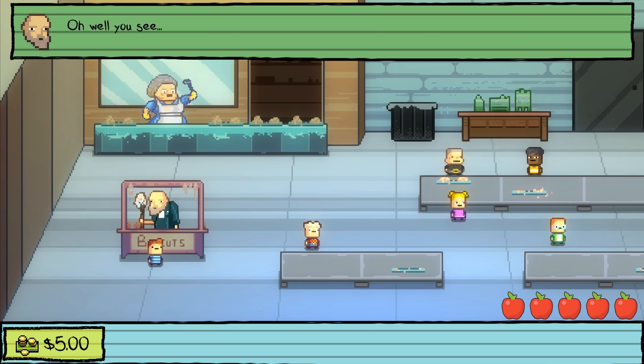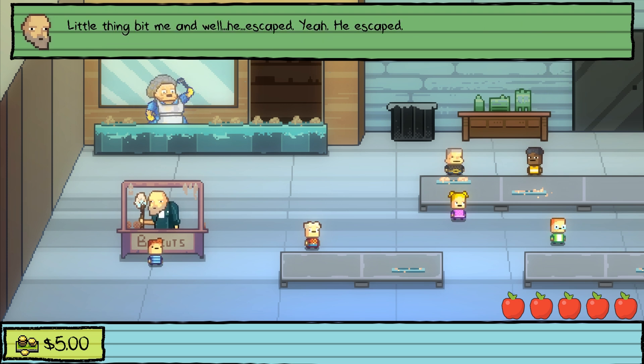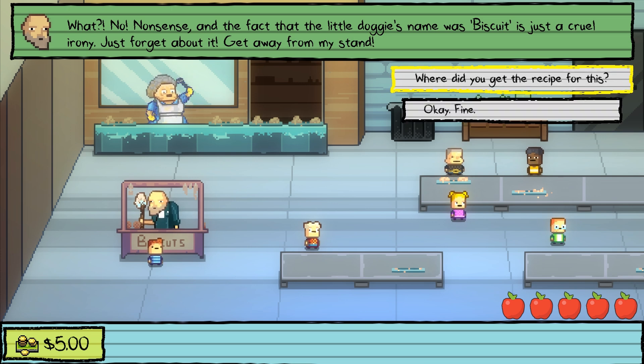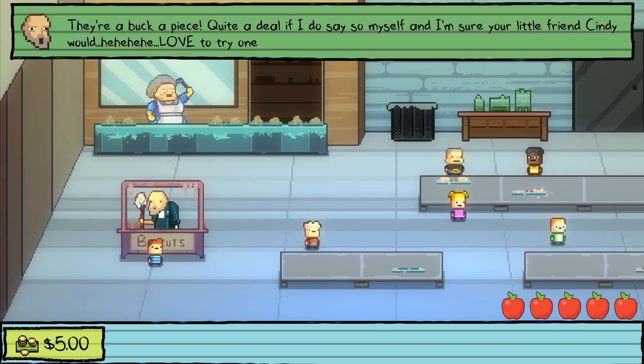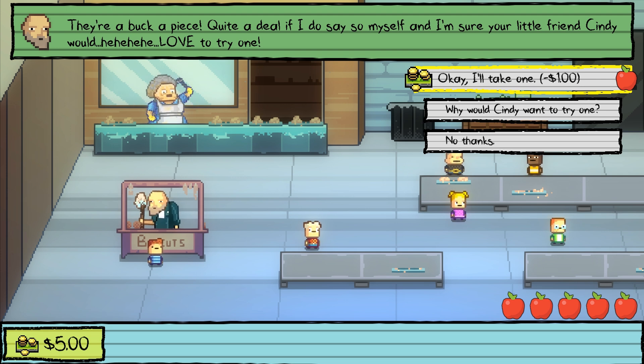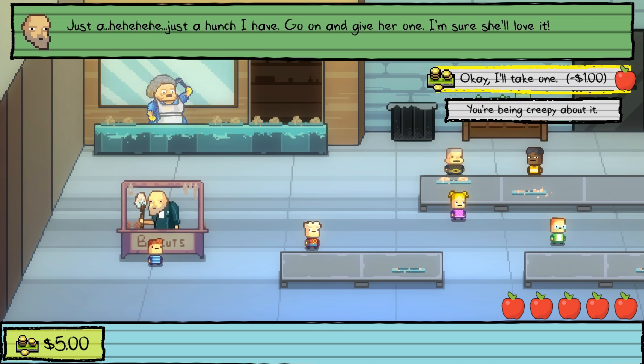The vendor explains: a little girl's dog came to school, he put it in his closet until her mom could pick it up, but the dog escaped. 'Are you eating the dog?' 'What? No. Nonsense. And the fact that the little doggy's name was Biscuit is just a cruel irony. Just forget about it.' The recipe is written on a piece of paper in a box in his closet. They're a buck a piece. 'I'm sure your little friend Cindy would love the giant one.' He's being very creepy about it. 'I'm always creepy. Just give her a biscuit.' 'Did you drug it?' 'No — this is something else, something a bit more entertaining.'